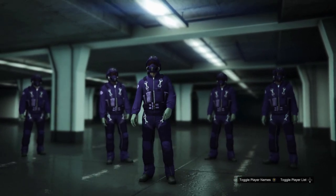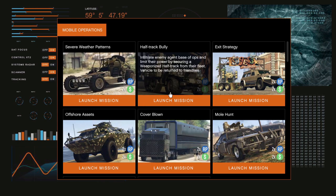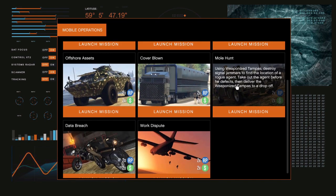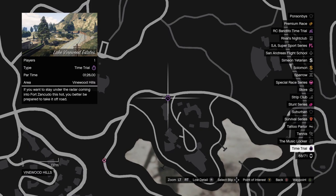Our next money-making method is the Mobile Operation Center missions, which are two times the money this week. I'm not a huge fan mainly because you need two people to complete them, but if you're trying to get the discount missions done, you might as well do them now. These are available in your MOC.